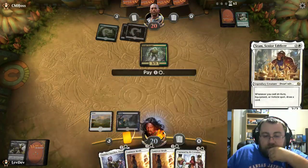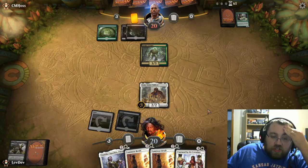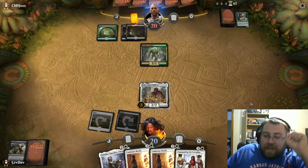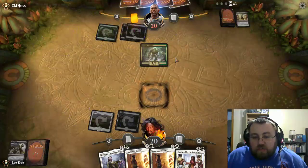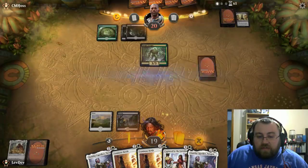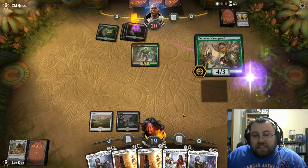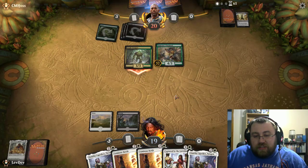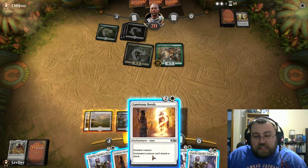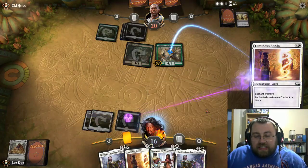We got a card — we'll play Sram. If we draw a land, we can actually cast Luminous Bonds and draw a card, and actually get that engine to go off. So black-green — I'm guessing it's Spore. It could also just be black-green reanimator, which is a technical archetype that people can try out. It looks like we wouldn't even get away with it even if we wanted to. It's Spore. So much of me wants to play Danifa, but not now. The realistic play here is to negate his Spore triggers.